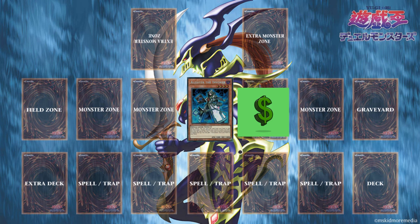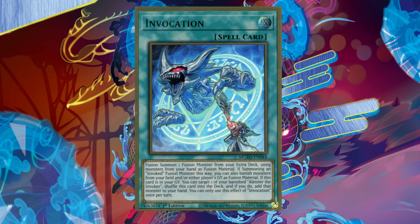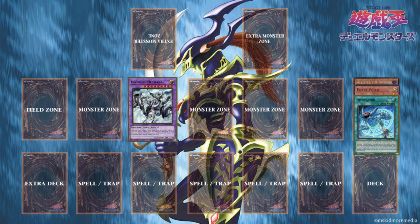Aleister the Invoker is a great deck that teaches this. As you can see, we summon Aleister the Invoker, invoke its effect, add Invocation — Invocation activates allowing us to fuse, giving us Mechaba. It is the result of this simple game plan that we can get Invoked Mechaba onto our field with the spell Invocation that we added with Aleister the Invoker.